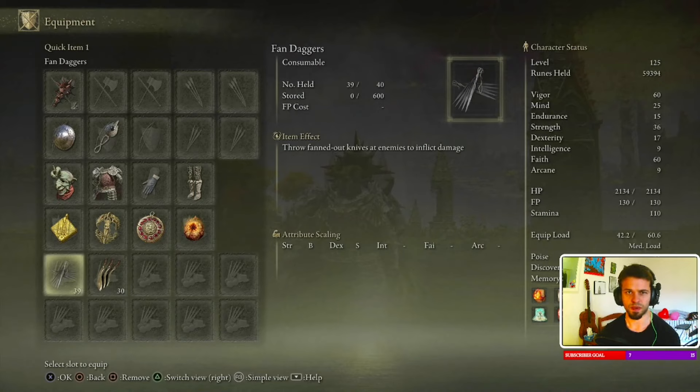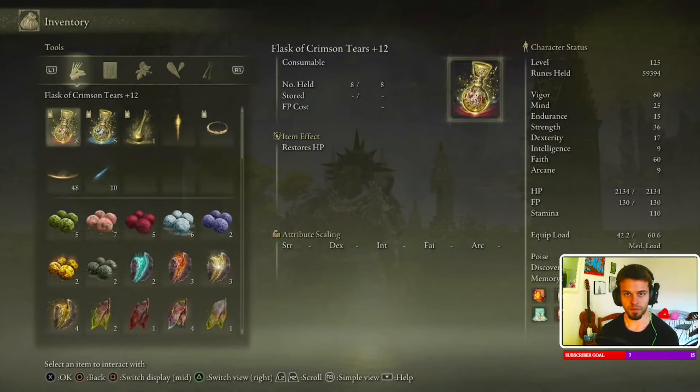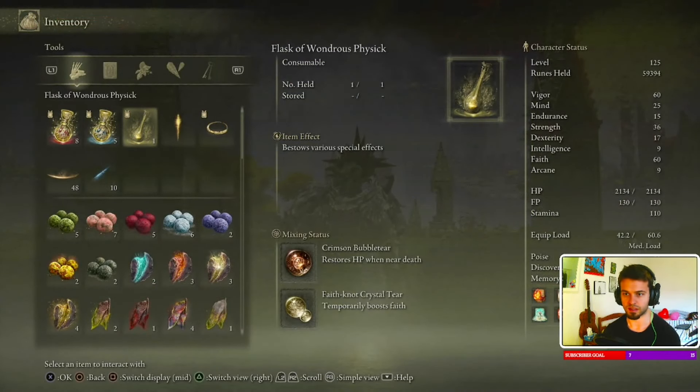Always pack a Fan Dagger so you can burst people's bubbles when they activate the Flask of Wondrous Physick. Speaking of which, the things you're really going to need in your Flask are: the Crimson Bubbletear — it's pretty much like Second Chance from Demon's Souls, which is really strong — and the Faith-Knot Crystal Tear, which temporarily boosts Faith by 10 points. These two buffs last about 3 minutes, so they last the whole duration of the duel.